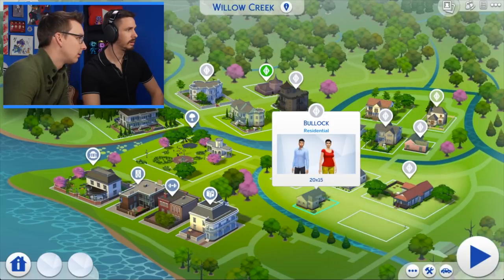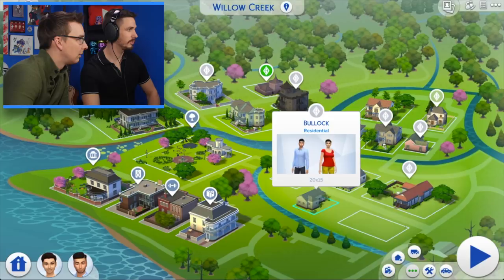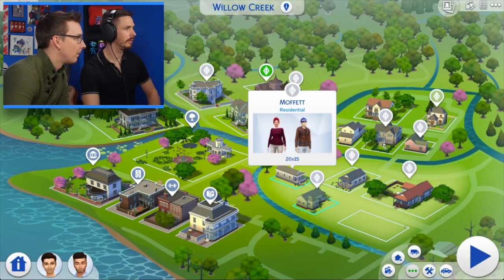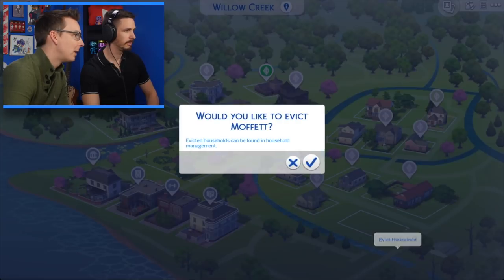You just click it. What if you hit the three dots? More. Evict? Just for clarity — we're getting rid of the Moffetts, because the Bullocks will be the borough. Get them out. Would you like to evict Moffett? See ya.